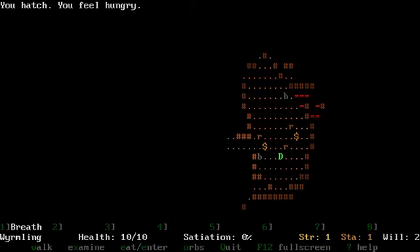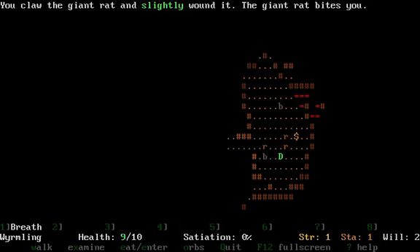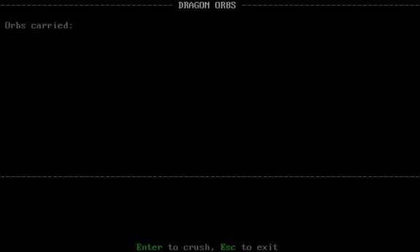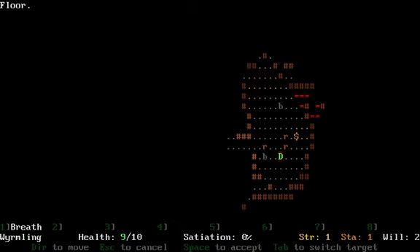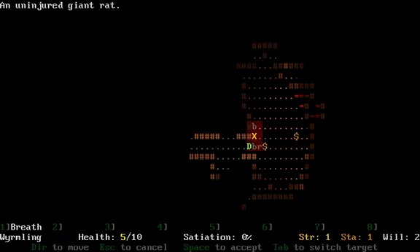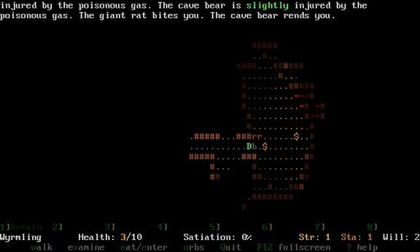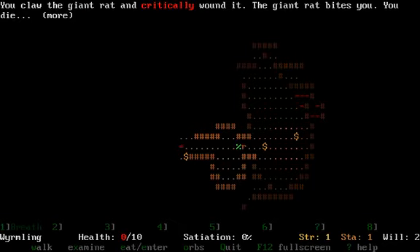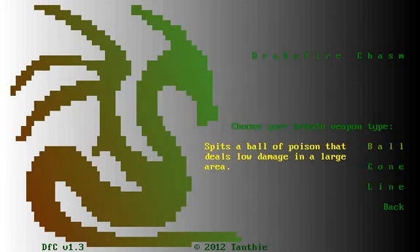Nice and familiar surroundings — I'm the D. I think that's an enemy. If I can only remember how to use this game... orbs, that's my inventory. I think this was in the original game too. We have our various attacks here. Don't you love it when a game puts all its controls in one area? I don't remember bats though.